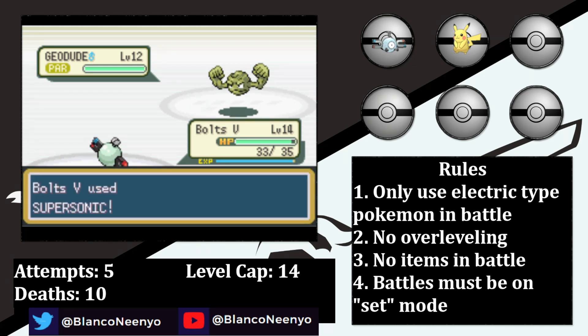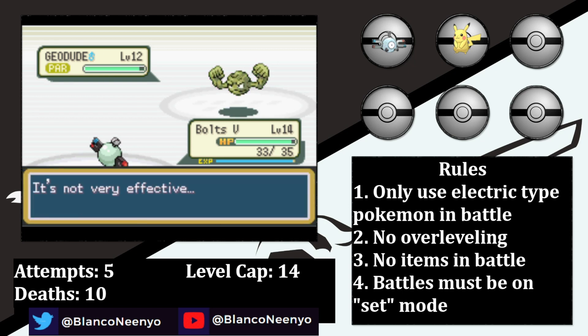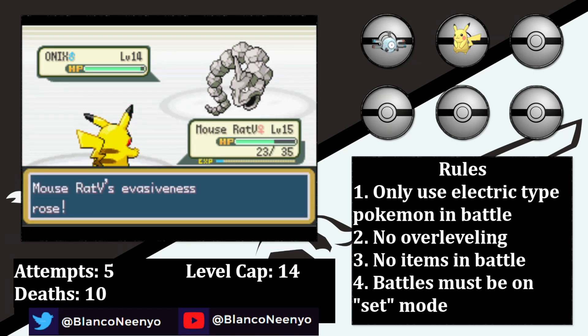Boltz the 5th lands a Supersonic on the first try, but he breaks through and goes for a Defense Curl, leaving him at minus 1. On the second turn, he hurts himself in confusion and it does a decent chunk of damage. Boltz the 5th is able to knock it out with 25 HP remaining after leveling up as Onix comes in. A Supersonic connects on the first try, and Onix hurts itself in confusion as I swap to Mouse Rat the 5th. Onix then breaks out of confusion, ignores the Double Team, and lands a Rock Tomb.